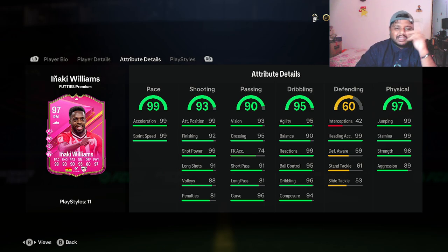He has only 92 finishing, but I'm guessing he'll get a stat boost when we add him to the team because of full chem. 99 pace is nice, 95 dribbling is also nice, 97 physical is also insane. He has Aerial Plus as you can see from the card, and he has 99 heading accuracy, 99 stamina, 99 jumping, and 98 strength — all really good stuff.